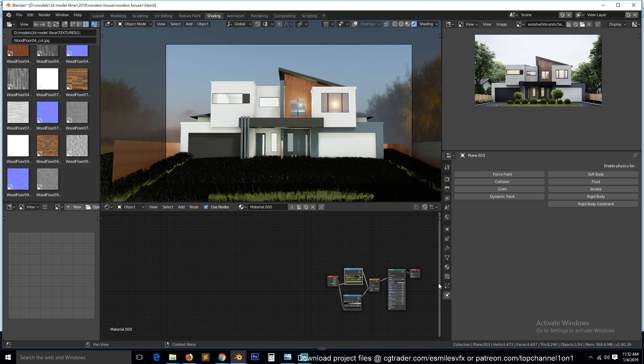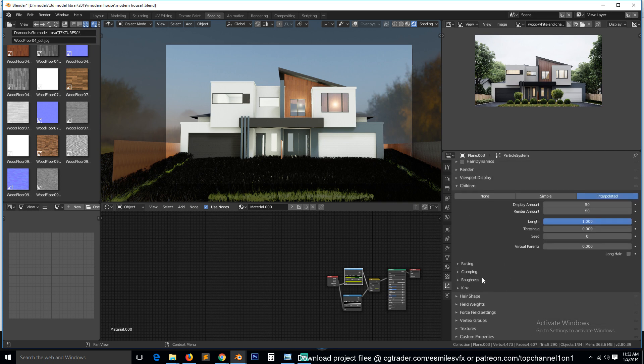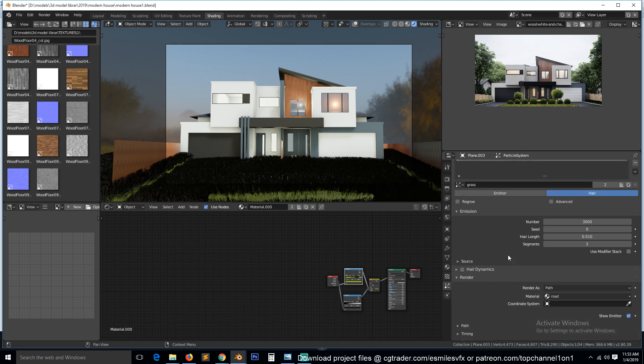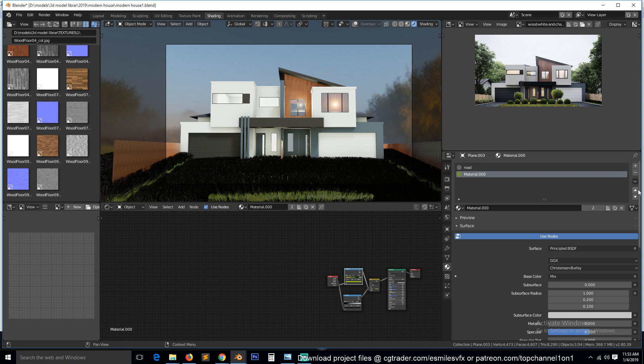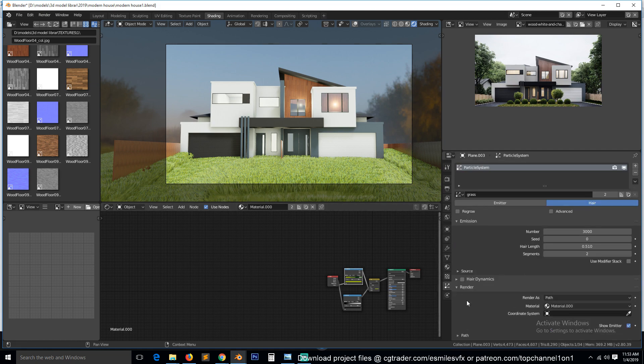Under Render, let's see... if we move this up — yeah, I think that should do it. But the grass is still growing in areas where we don't want it to grow. Let me also reduce the particle count here to something like 1000 so our scene is a bit lighter. Hair length should be maybe 0.1.